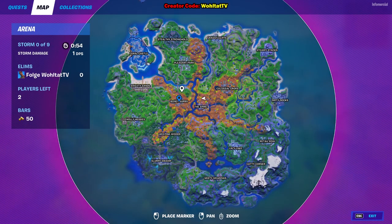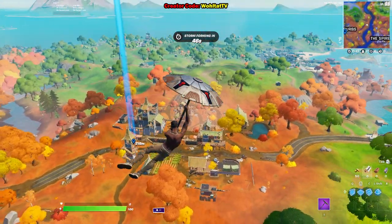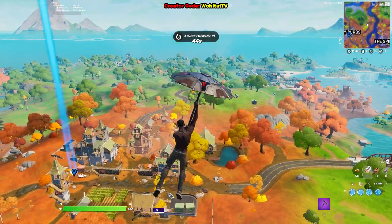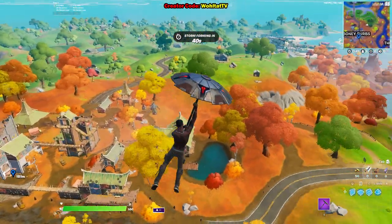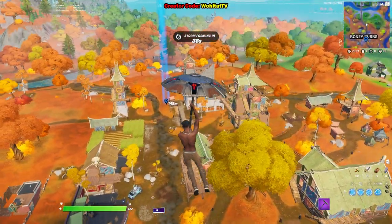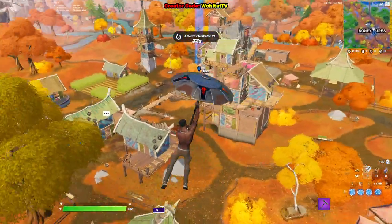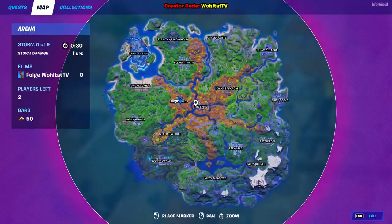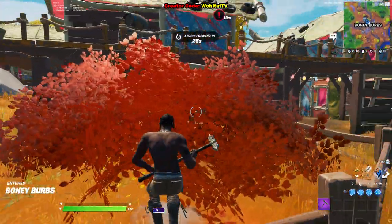For the challenge I recommend going into Team Rumble. The play mode has an advantage because you can simply farm, and if you're done farming and get eliminated, you can simply hide in a bush and do the crafting. Because sometimes you're unlucky and it takes forever to find everything, or you don't find stuff.